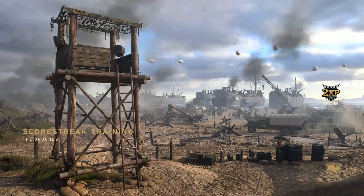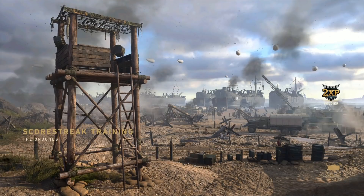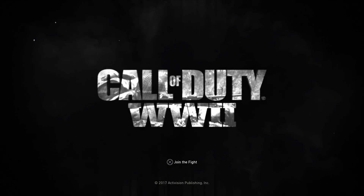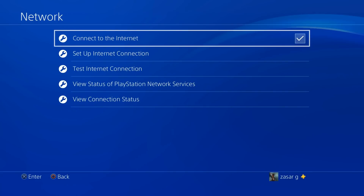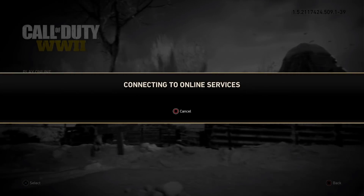Alright, so we're gonna go ahead and start this right here. Now we're gonna hit our dashboard button, turn off our internet, and then quickly go back to the game. Once we go back to the game, we're gonna let this load up — we're gonna get an error saying that our internet was disconnected. Once you get that, go ahead and accept that alert, join the fight, and play online.